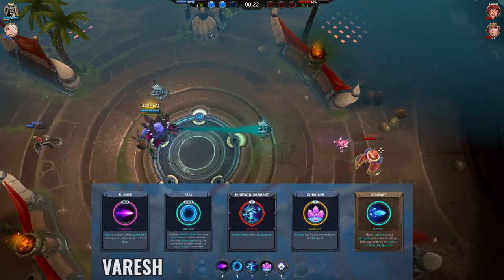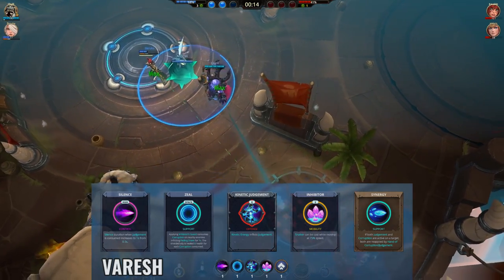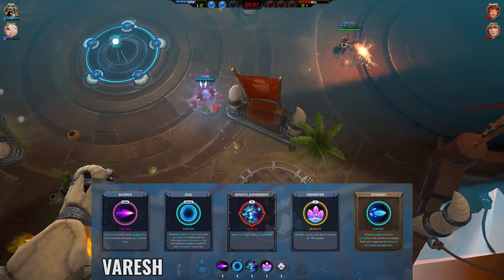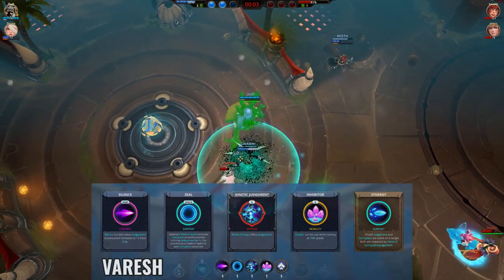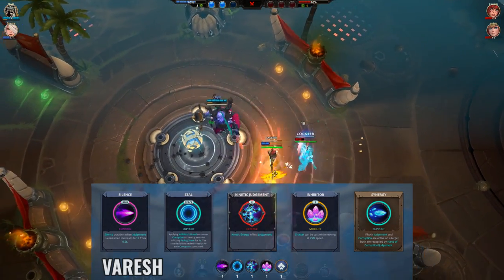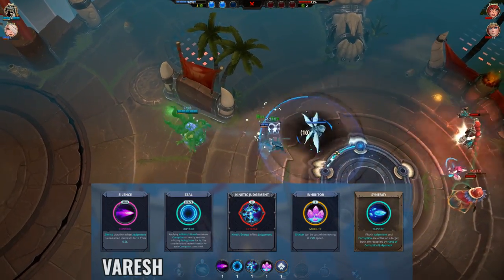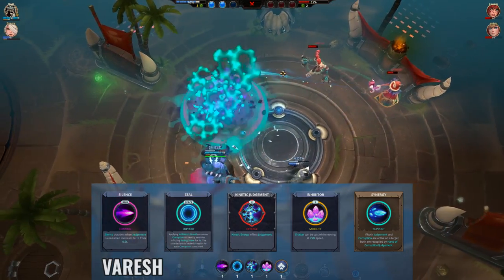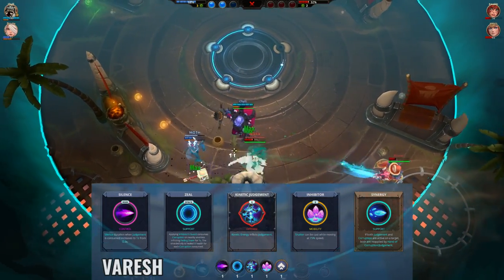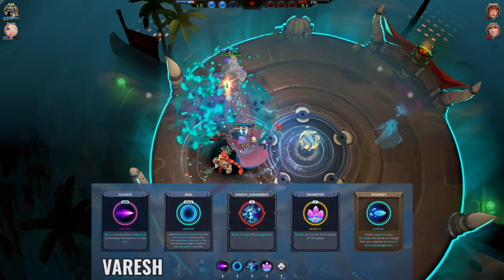And finally, Varesh. This is the build I like to use. My favourite battle rights in this build are Inhibitor and Synergy — these really make Varesh so much more fun to play since it's not as sluggish. Applying and maintaining debuffs and then proccing them with E actually feels good and smooth with these battle rights, so they're always in my Varesh builds. I like Kinetic Judgment for its offensive potential: using R to jump in is quite powerful because if enemies don't move out of the area of effect in time, they'll be silenced and damaged. Because of Kinetic Judgment and Inhibitor, hitting silences on enemies isn't too hard, so I took the Silenced battle right to improve silence duration. Zeal can be pretty good against melee enemies since it's a quick way to proc your blue debuff to snare them and heal yourself, but against ranged enemies it may not be as necessary.